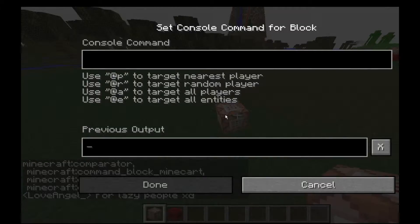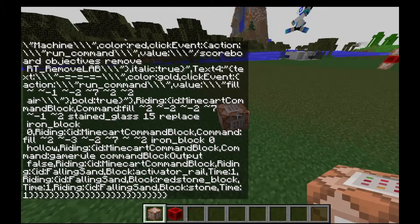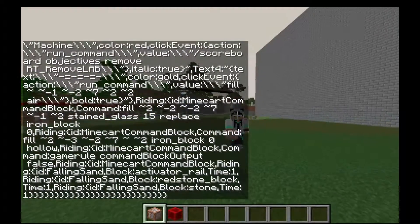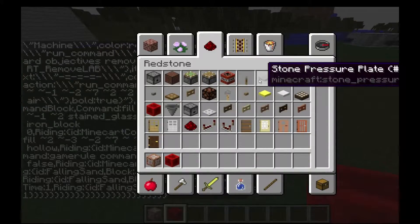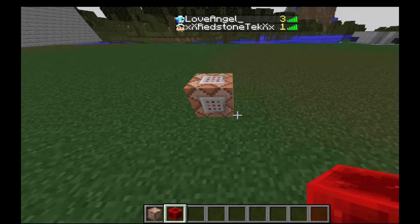Then you're going to get the command description and paste it in with Control+V — or on Mac I think it's Command+V, I'm not quite sure. And then you're going to power it with a torch or any trigger.